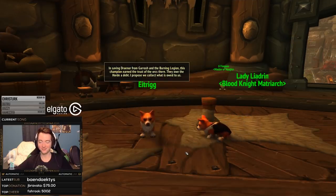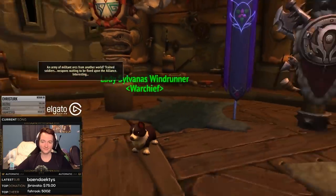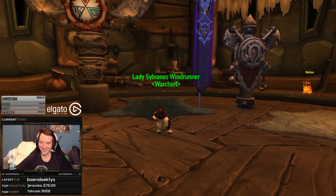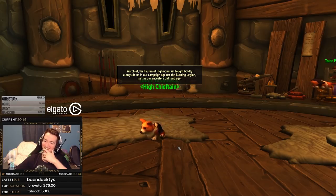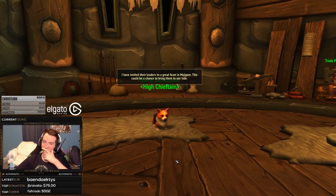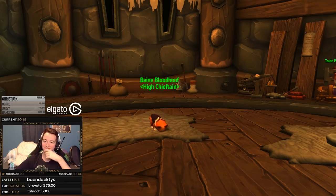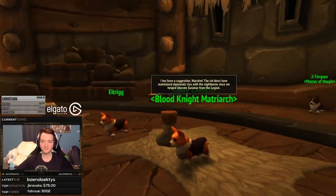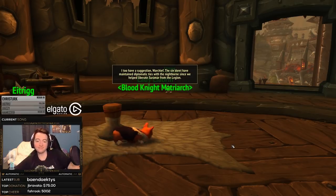This champion earned the trust of the orcs — they owe the Horde a debt. I propose we collect what is owed: an army of militant orcs from another world, trained soldiers, weapons waiting to be unleashed upon the Alliance. The tauren of High Mountain fought boldly alongside us in our campaign against the Burning Legion, just as our ancestors did long ago. I have invited their leaders to a great feast in Mulgore — this could be a chance to bring them to our side. I too have a suggestion, Warchief: I have maintained diplomatic ties with the Nightborne since we helped liberate Suramar from the Legion.